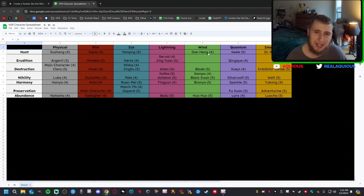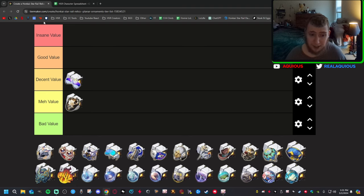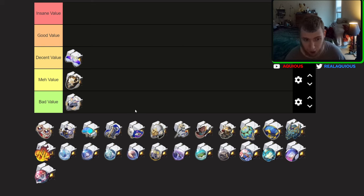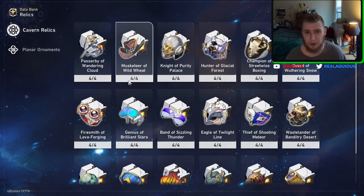For wind characters: Dan Heng — who's using Dan Heng anymore, right? Huohuo — you're not using the set on Huohuo, you're not using it on Bronya, you're definitely not using it on Black Swan, not Sampo, and you're definitely not using it on Blade. So this set is arguably the worst set in the entire game. There's really only one in the entire game that's actually lower, but we'll have to see.